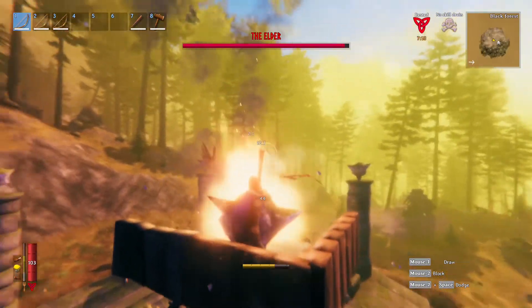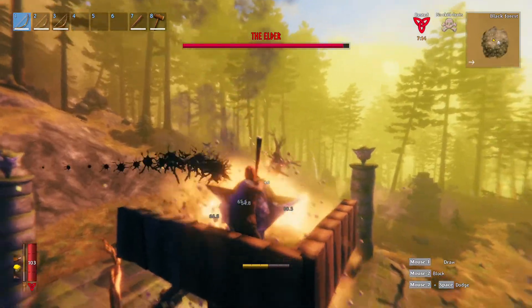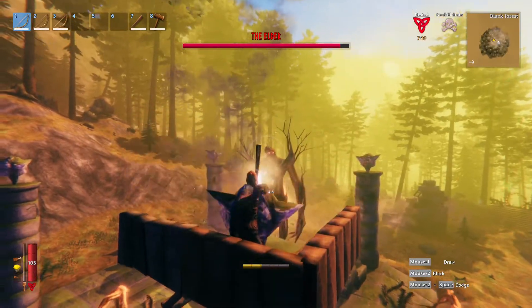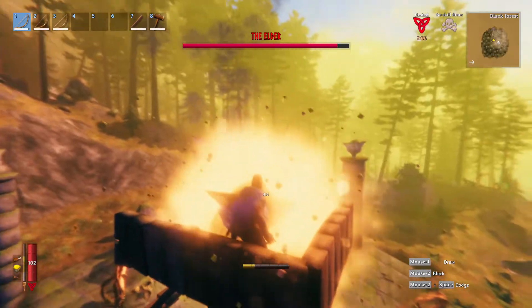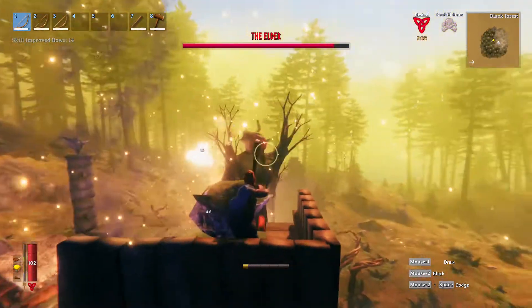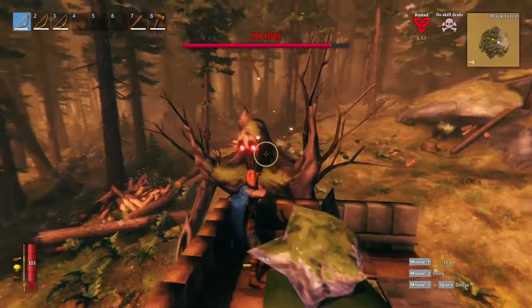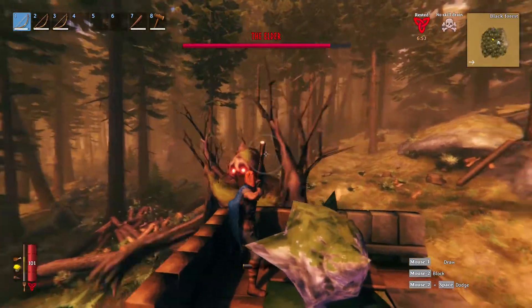Figure out which side he spawns on and just stand on the opposite side of the giant ancient seed statue. He will destroy the railing and floor on his side with his tendril attack, but you don't have to worry about that because you're luring him into melee range on your side. Once the boss is in melee range he'll only have two skills he uses.